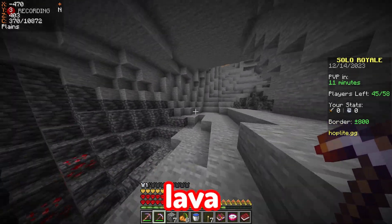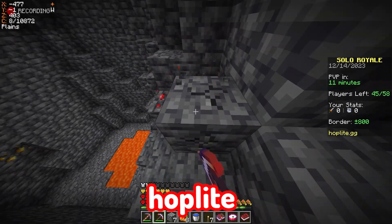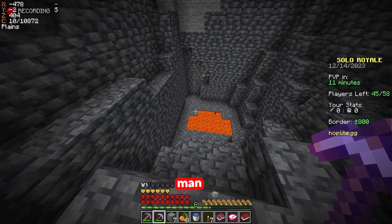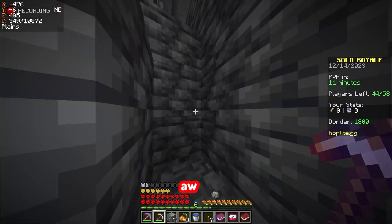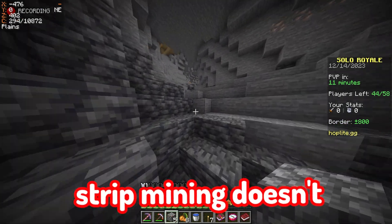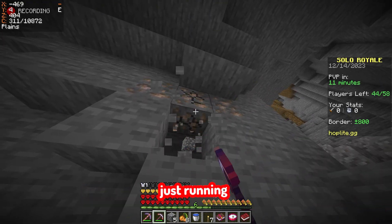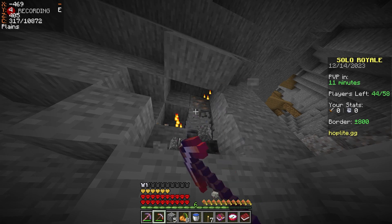Any diamonds here? Lava... diamonds, come on. No diamonds. Hoplite sucks sometimes — you can never find diamonds. No diamonds anywhere. Strip mining doesn't really work. I've tried it many times — I've had more luck just running around, and people have even told me don't strip mine.